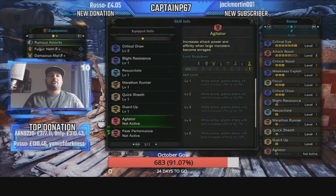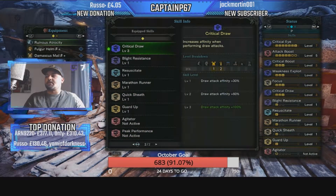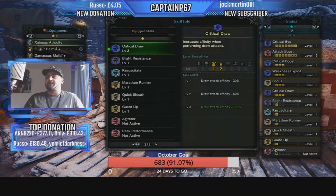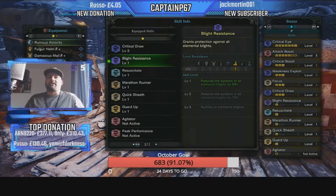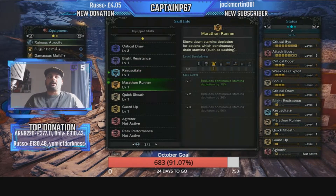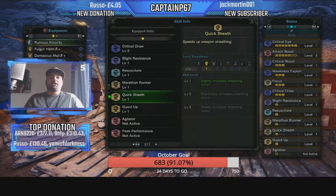We've also added Crit Draw 3, which a lot of builds skip. Some builds sacrifice Crit Boost or other skills to fit it, but this build gets everything. Critical Draw at level 3 gives 100% guaranteed affinity on the first draw attack. The build is designed so that even after that first hit, you still have high crits for the second, third, and fourth hits. I've also added Blight Resistance to reduce elemental blight duration by 50%, and Resuscitate to improve evasion and reduce stamina depletion when afflicted by abnormal status effects.